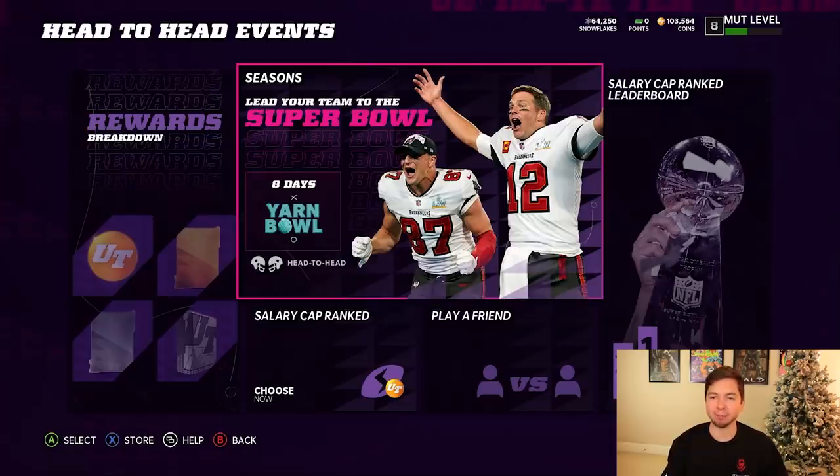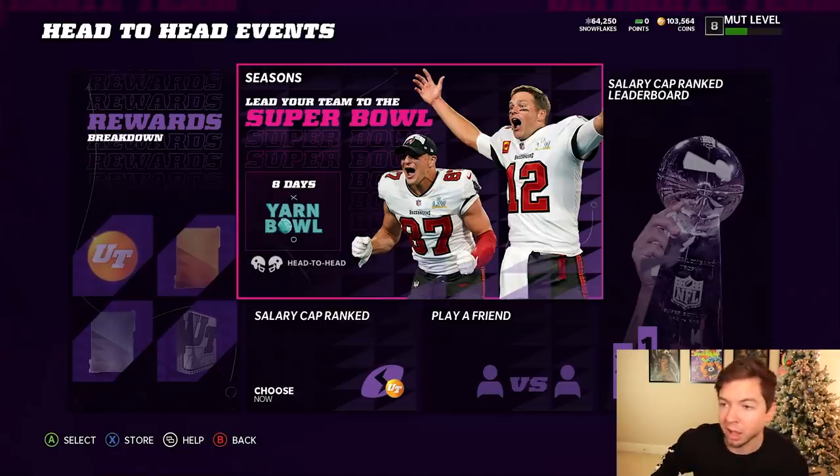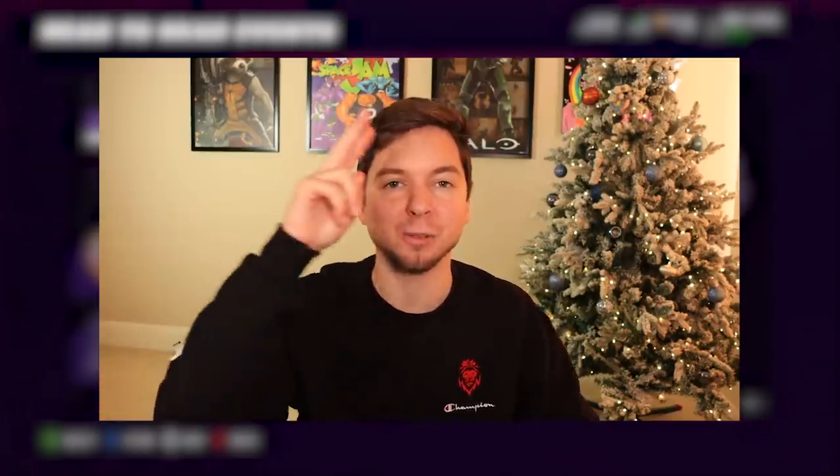That is gonna do it for the video — hopefully you guys enjoyed. We pulled Isaiah Simmons, our best pull of the year — I don't see any way we top that. I played decent but I'm mad at myself about that interception because even if we get a field goal there's a good chance we end up winning that game. I'm extra salty because that guy's team was stacked and we probably should have won. In the second game he may have had a worse team than us — I was playing terrible but he probably lagged out so we ended up getting the win. If you guys enjoyed be sure to drop a like. Peace out.